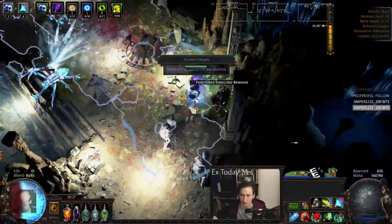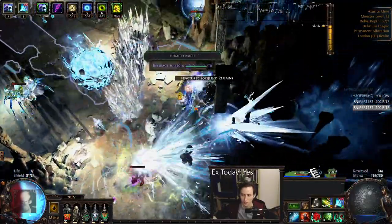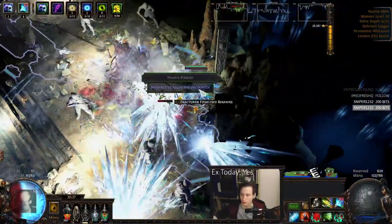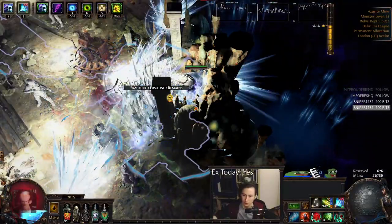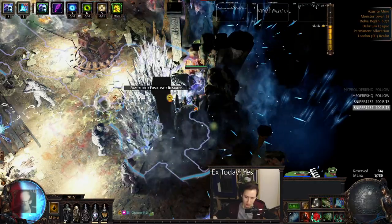So let's bait him towards here, and then we'll wall ourselves off as he's making that projectile. Now I can start the node. Make sure you're using flares, otherwise you're going to die because there's a little patch of darkness here.